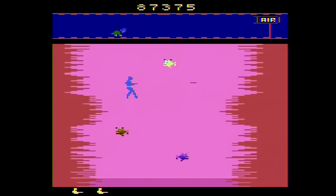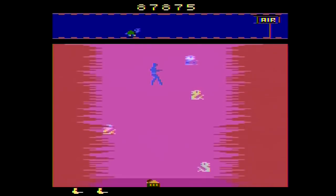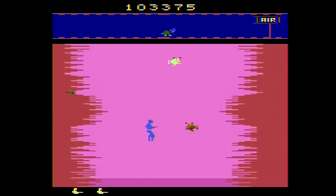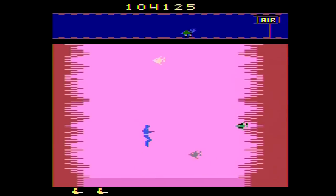Each screen also features four different aquatic creatures that must be avoided, as they kill you with a single touch. Thankfully, you're packing heat and can quickly dispatch them. However, in their place a much faster fish will spawn, which is tougher to avoid or shoot. This is pretty much Aquaventure in a nutshell.